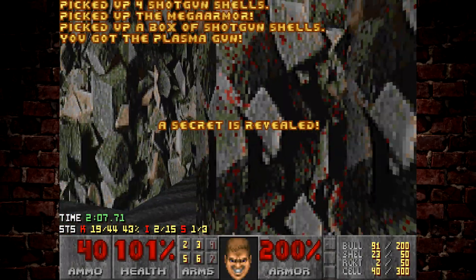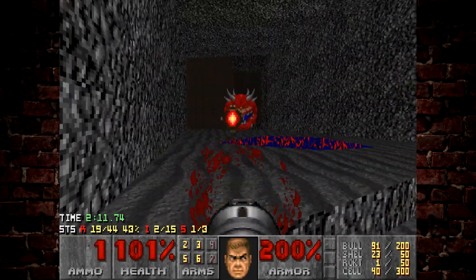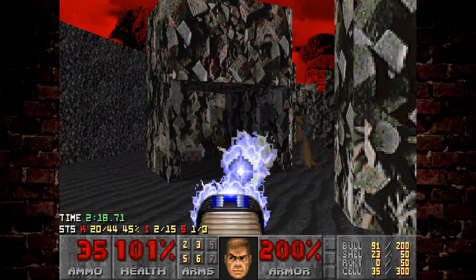I think there's a secret here — yeah there is. There's a plasma rifle inside, which is going to be very useful. Want to get rid of that cacodemon. As you can see that wall is coming down there — there's a whole bunch of lost souls around there which I'm not looking forward to.